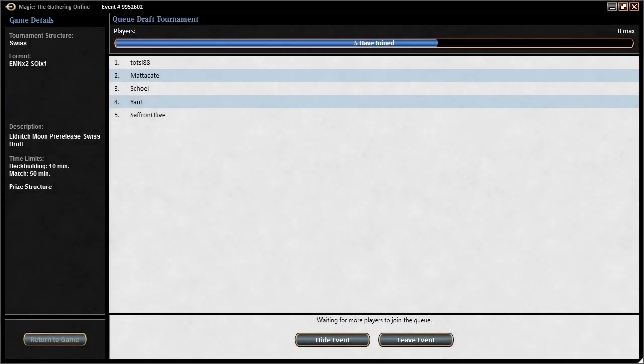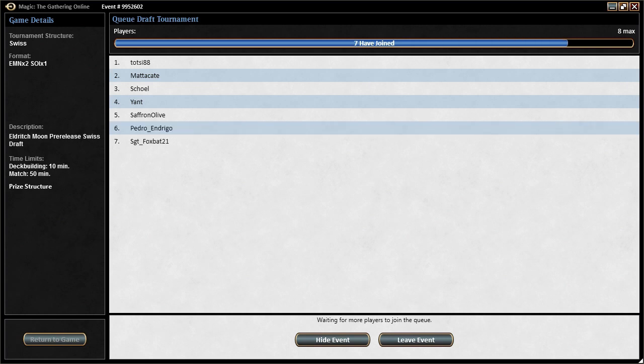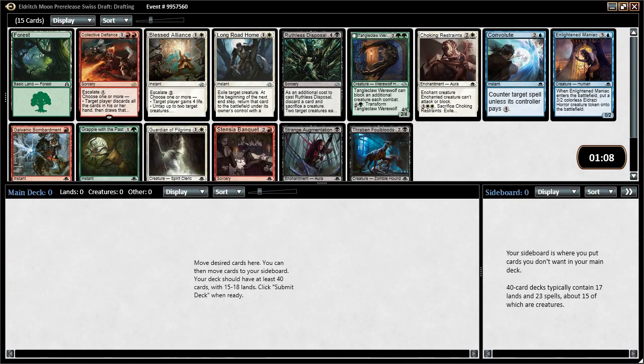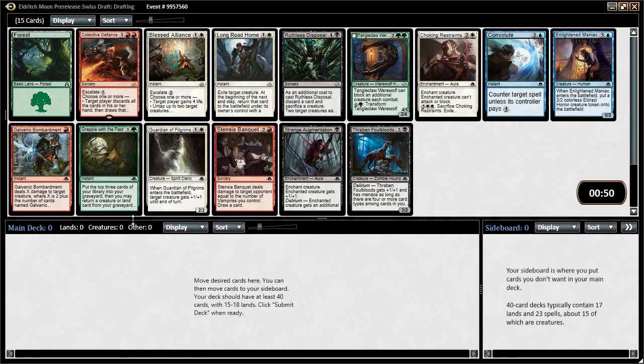Alright, rough drafts time — we're back here with an Eldritch Moon draft. This is my very first ever draft of Eldritch Moon. This is one of the pre-release events on Magic Online. Hopefully we open a Liliana of the Veil, which is the most valuable card in the set. Let's see what our options are, and also going to check prices on some of these because it's a pre-order period.